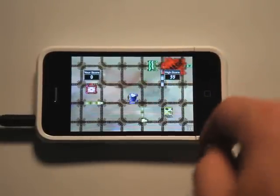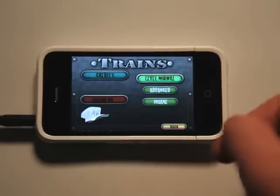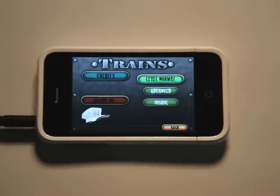So let's go into the menu and take a look at the options that we have. We have a really good tutorial, which is how I learned how to play. We've got sound effects, different difficulty levels — I had it on normal. I don't even want to know what insane looks like.